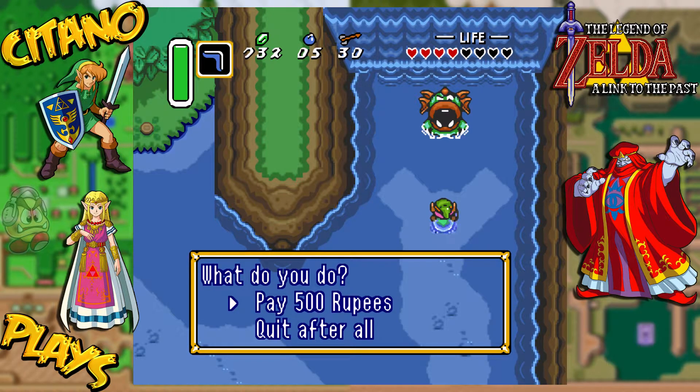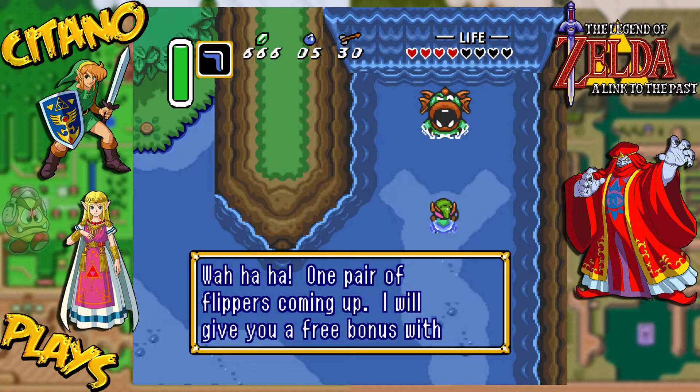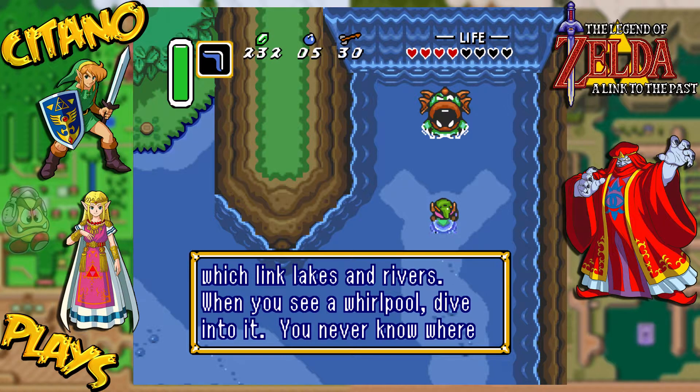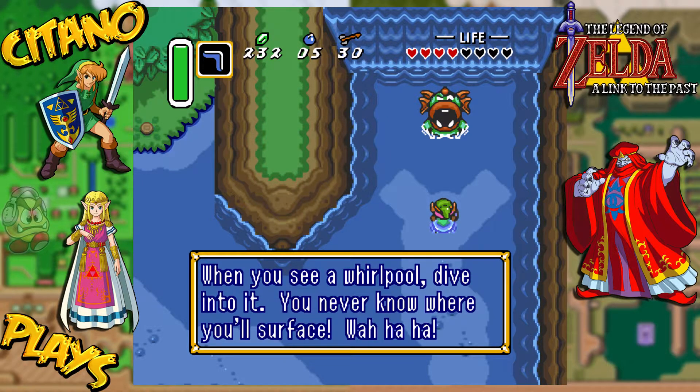Crazy, but it's worth it. One pair of flippers coming up. I'll give you a free bonus with your purchase — I'll let you use the magic waterways to see for which we link rakes and rivers. When you see a whirlpool, dive into it. Never know where you'll surface.